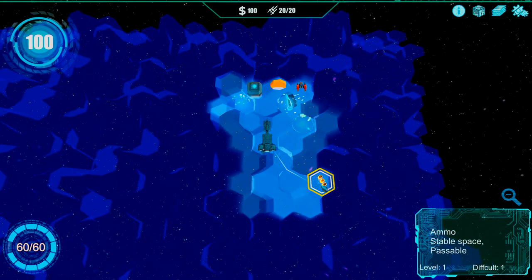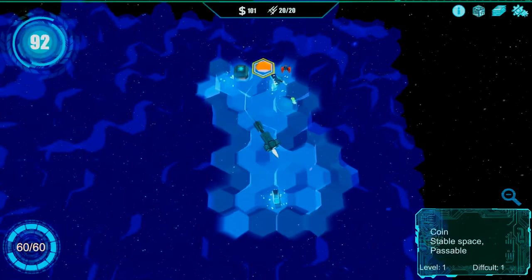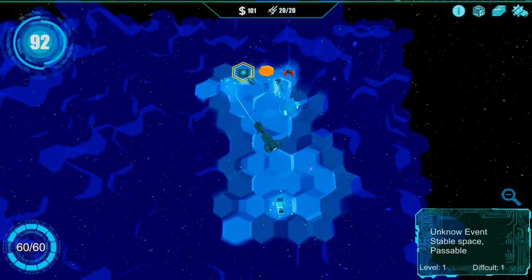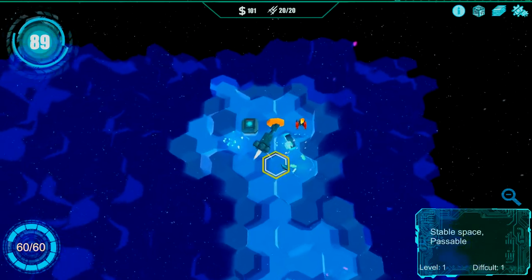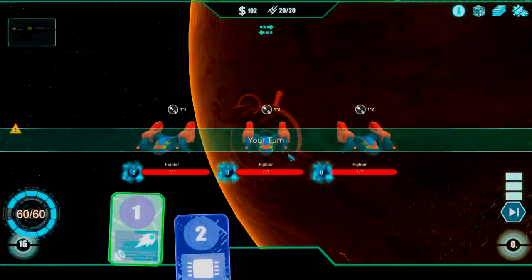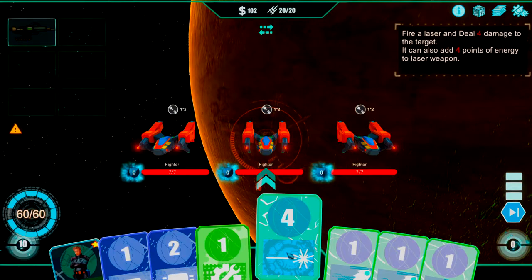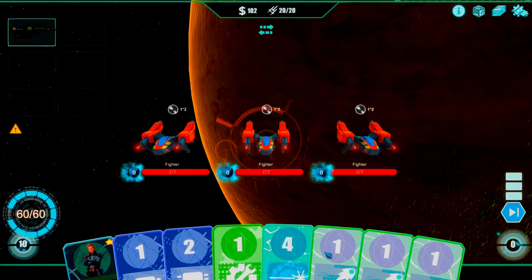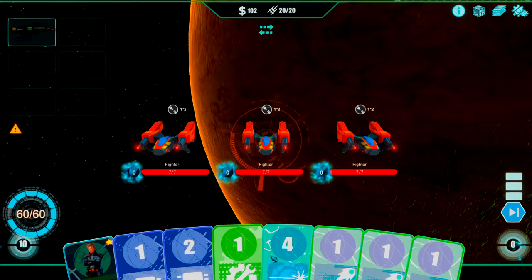Let's go get some ammo — I like ammo and coins. There's a fighter, there's our coin, unknown events, action, energy space. Let's get this guy. There are three ships. Let's fire the laser — deal four damage and also add four energy points to the laser weapon. This is a cannon and I have 10 points, so let's see.